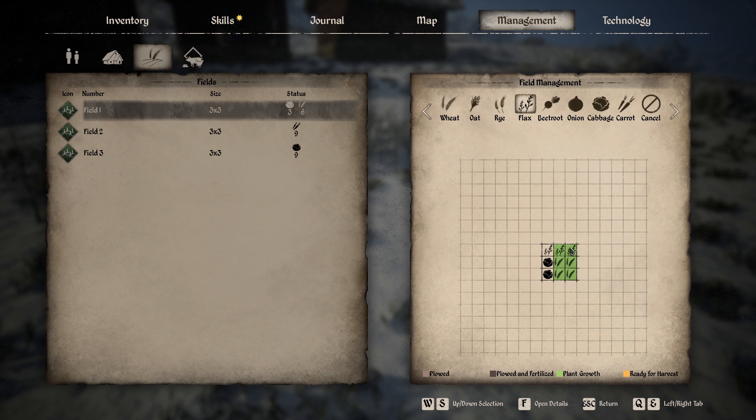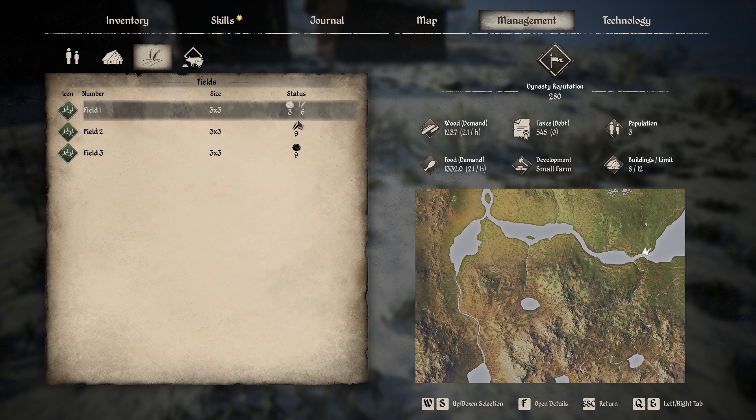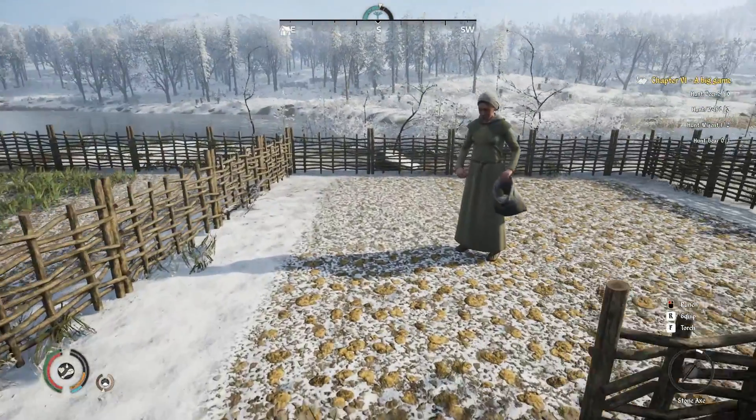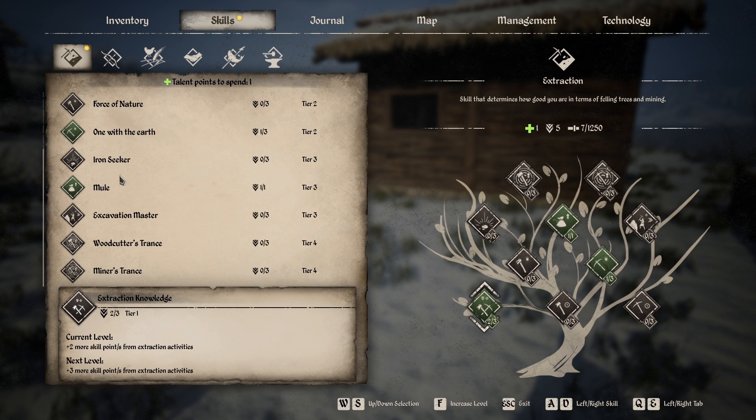I've also been told NPCs don't even need seeds right now — when tools, seeds, and manure were all required it was kind of broken. So I bought all that manure for nothing, but that's okay. I set the third field to flax, so she'll tend three fields and I'll get technology for it. I also got a skill point — I took Iron Seeker for a bigger chance to find iron when mining.